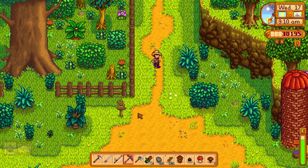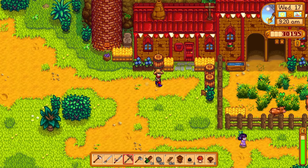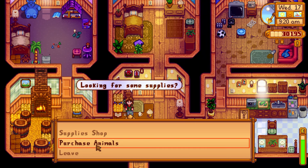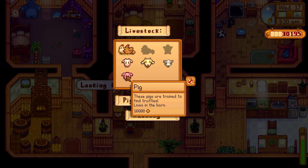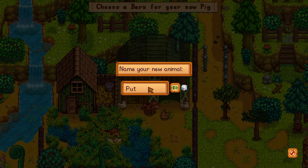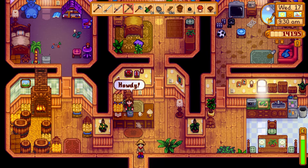Maybe even run by the secret woods and grab some hardwood. Let's get to Marnie's - it always seems like she's gone when I try to make a purchase. We are looking for some animals, so we're going to get a pig here: 16,000 gold, very expensive. But we need the pig because the pig is the catalyst for the truffle. We'll name the pig Hampton.